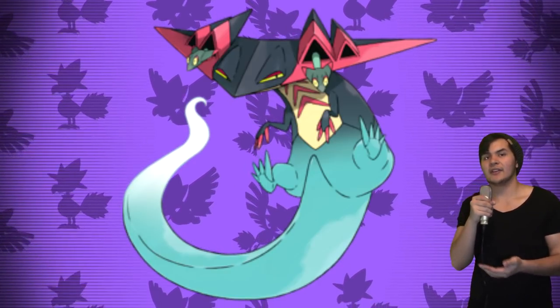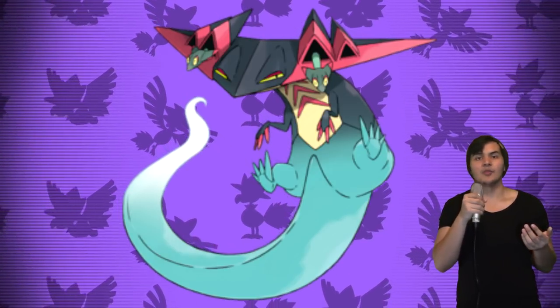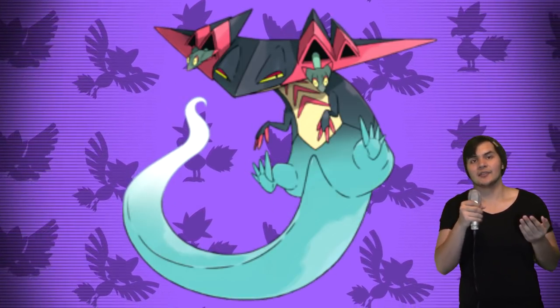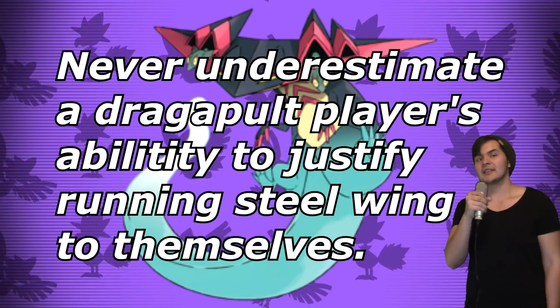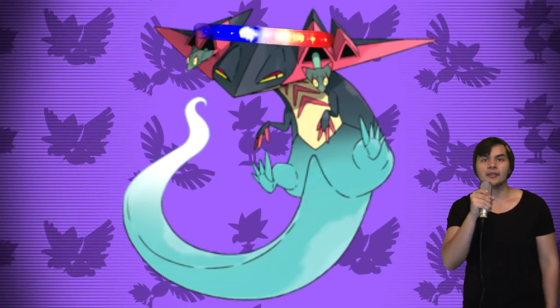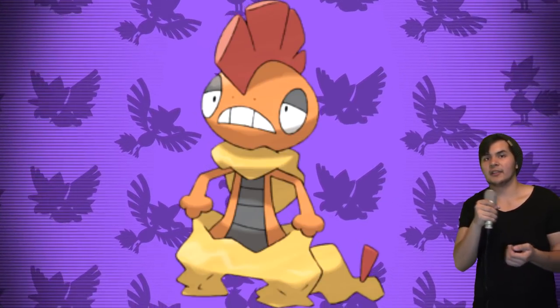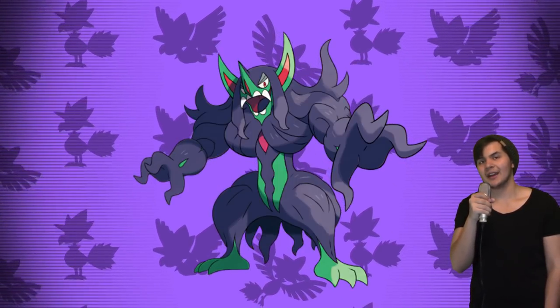Some Pokemon get straight up countered by Grimmsnarl's offensive moves — really it's mainly Dragapult. A single Foul Play can knock it out, Sucker Punch is extremely threatening, and any Fairy move from Grimmsnarl is not something Dragapult wants to take. But never underestimate a Dragapult player's ability to justify running Steel Wing on themselves. Other dark types like Hydreigon and Scrafty also don't want to face Grimmsnarl, especially Hydreigon since it's more common. But Grimmsnarl is not an offensive Pokemon — I feel like I can't say that enough.